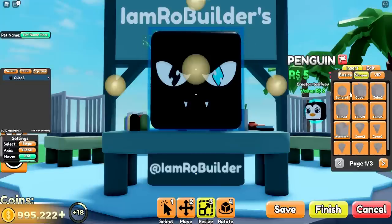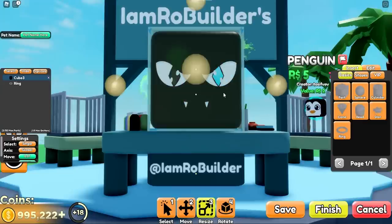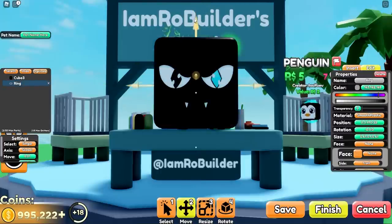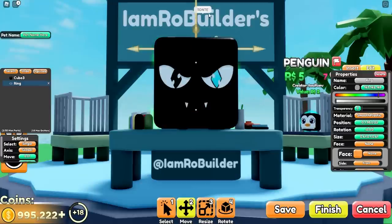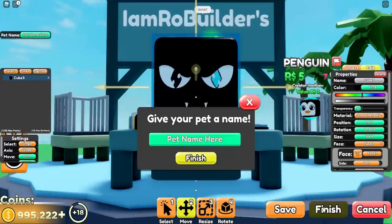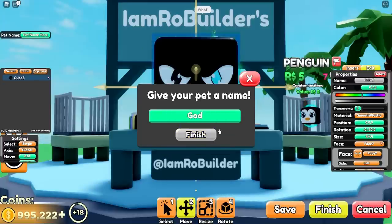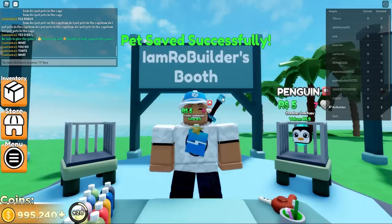Now we can insert more stuff. Let's go a ring — bring that up. There we go. I will say the building system — it's like good, but we can't turn, so it's so hard to grab certain things. It doesn't go up any higher, so we could just have this massive pet but nothing else with him. That's fine. I'm saving him. Finish. His name is Jeff.